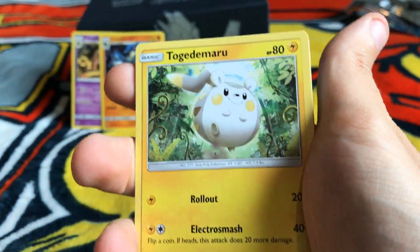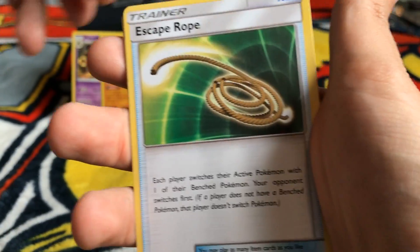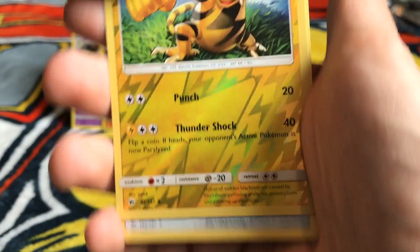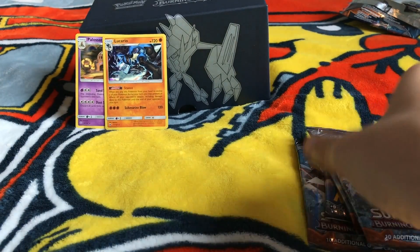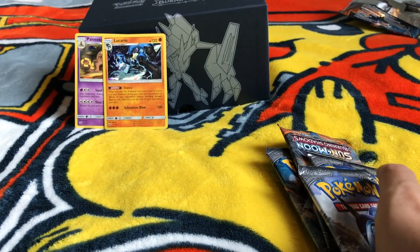Pack four. We have Pansy, Croagunk, Togedemaru, Wimpod, Alolan Vulpix, Mount Lanakila, Wwick, Escape Rope, a reverse Electabuzz, and a Persian. Four down, four to go. It is not looking good thus far.